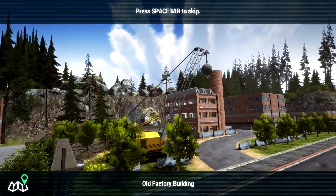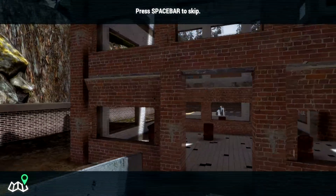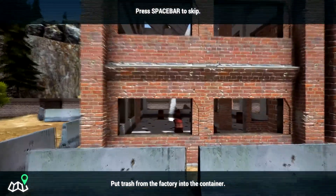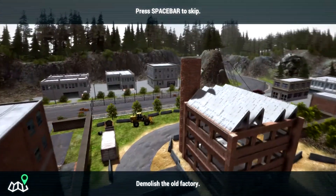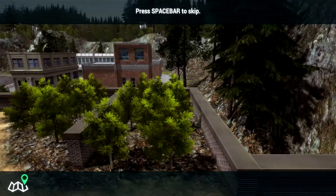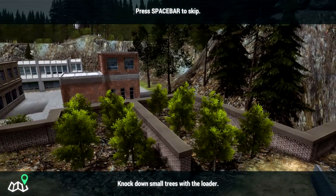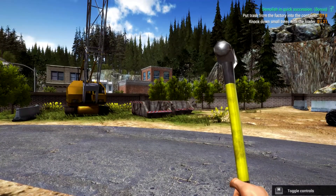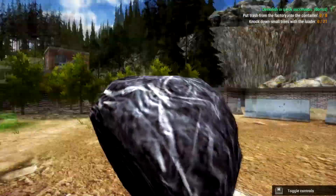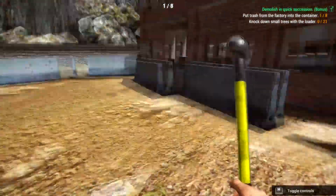Old factory building. Push the trash from the container - okay. Demolish the old factory. Knock down the trees with the loader. So first things first, let's get the trash. This looks like a rock to me. This is the boring bit, just walking around. Hopefully I've got a hard hat on. Can I actually get in there? Nope, won't let me in.